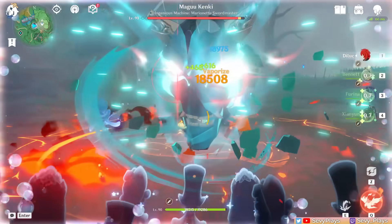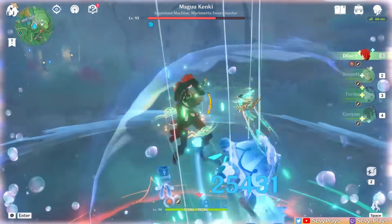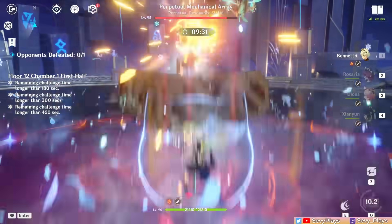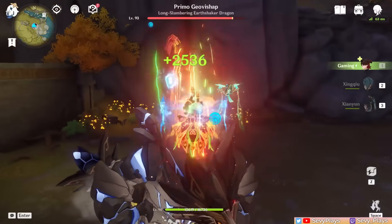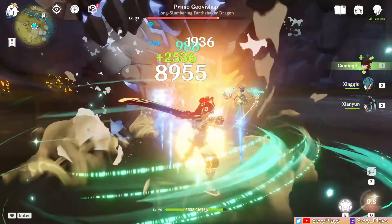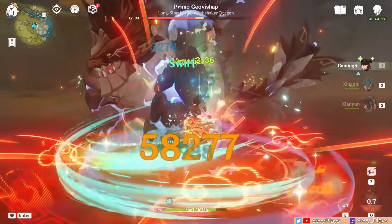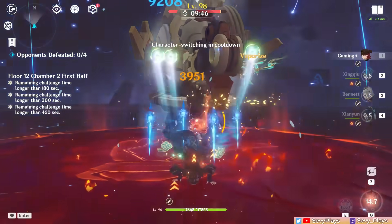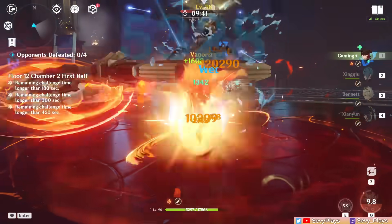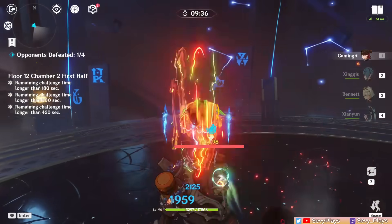A template that will also likely be popular is using Pyro units that either have innate pyro-infused attacks or are C6 Bennett-infused. Vaporize is generally the easier route to go, but Melt is also possible with proper timing. There's of course the newcomer Gaming, with an innate plunge-focused playstyle — using his burst and skill allows him to do consecutive plunges, but he has no way of innately infusing his claymore attacks with Pyro. One method if you want to maximize his claymore plunging attack is pairing him with a C6 Bennett infusion, allowing you to alternate between his skill plunge and claymore plunges and potentially trigger reactions on each of them.